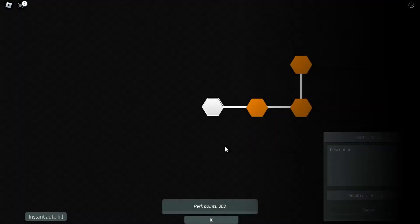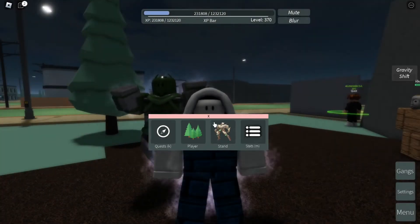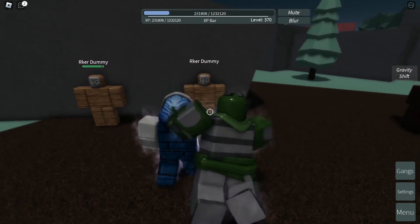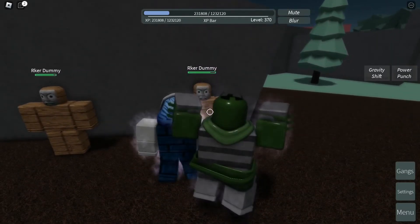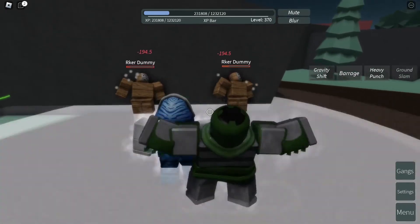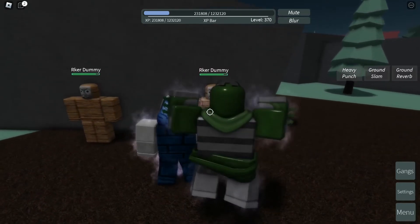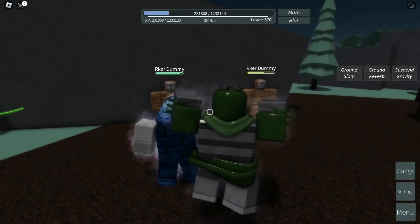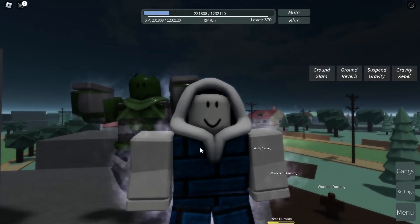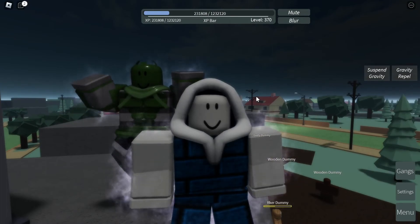Let's go to the skill tree to see what we can do to make this stand more powerful. The only thing we can do right now is increase the base damage and force, so I'm going to instant autofill that and check the new damage values. Left mouse button deals 28 damage with a critical hit of 40. Right mouse button deals 42 damage. Barrage deals 12 damage. Heavy Punch deals 64 damage. Ground Slam deals 194 damage. Round Reverb deals 56 damage. Suspense Gravity deals 64 damage. Gravity Repel deals 56 damage. I'm skipping Gravity Shift as nothing has physically changed with it.